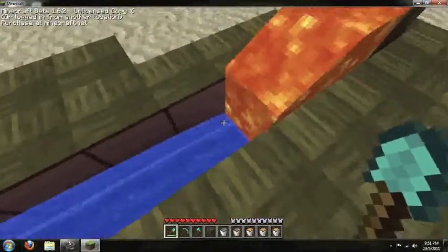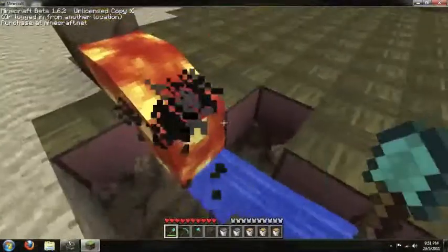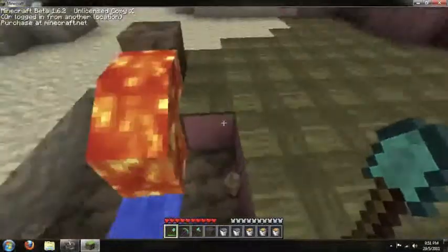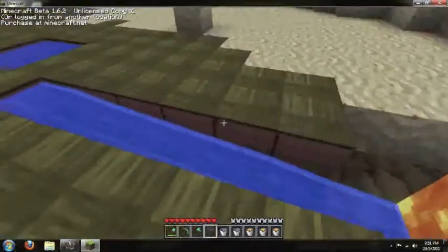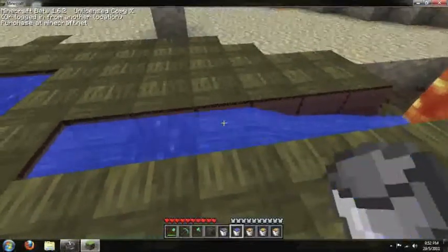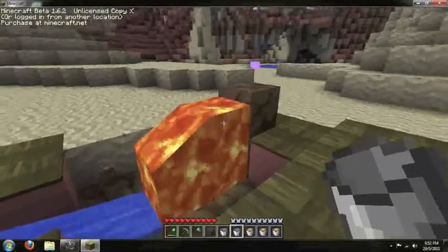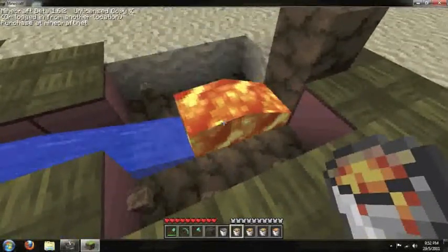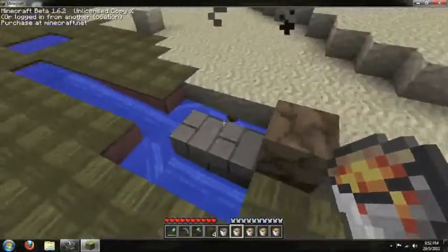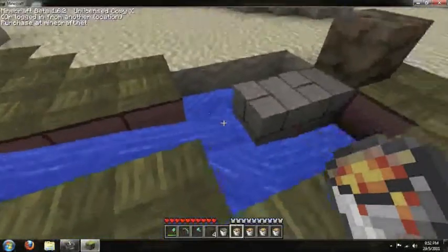As you can see here, I didn't have enough water because it wasn't touching properly, so what I did is I quickly went around and put some more water from the infinity source. And then you see the smoke right there, which means it has made cobblestone. You take the source of the lava away and then there you go — cobblestone.